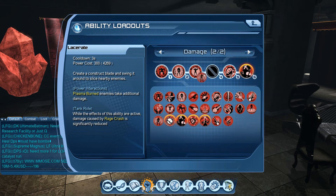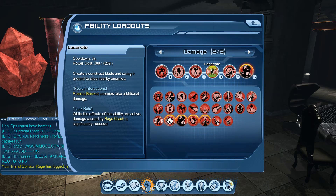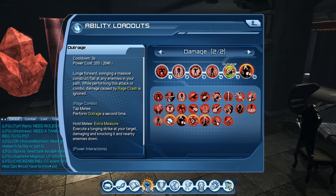Lacerate does a circular motion attack for three seconds with a three-second cooldown. During that animation you are regenerating power, which is very helpful — you regen enough power to use it again after your rotation. Lacerate also does 10% more damage to enemies that have the plasma burn power interaction on them. If they don't have that PI, you're missing 10% of damage, so always keep that plasma burn PI on enemies.